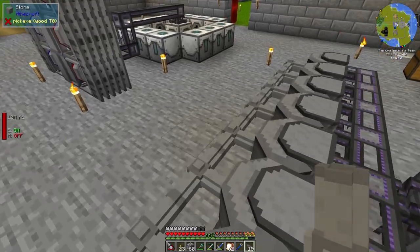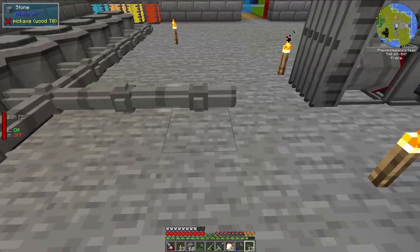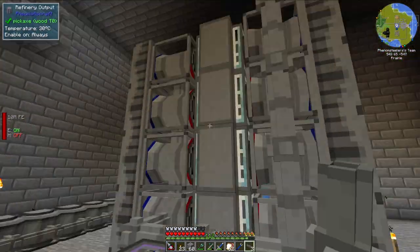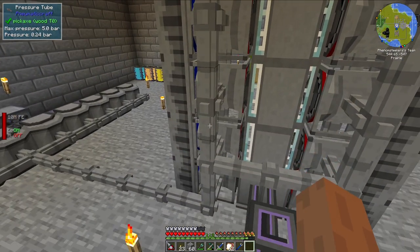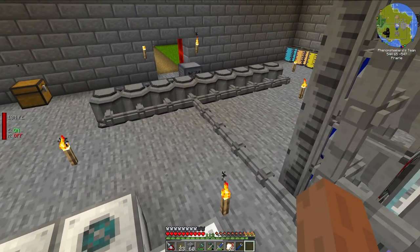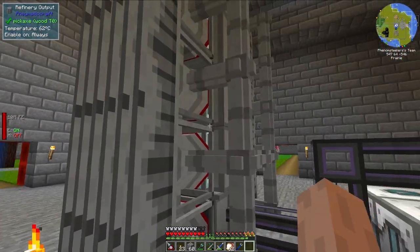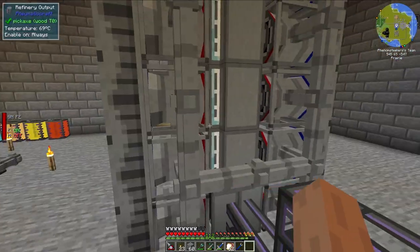What you need now are some pressure tubes, and we need to hook these up to the vortex tubes. Let's bring this across and then down and then up. One thing you should note is that with these pressure tubes, you want to keep them as short as you can — you do get pressure loss over distance. Ideally I would have had the compressors closer to the vortex tubes, but it's okay; I have more than enough pressure with my nine air compressors.